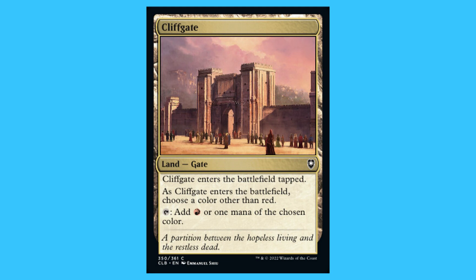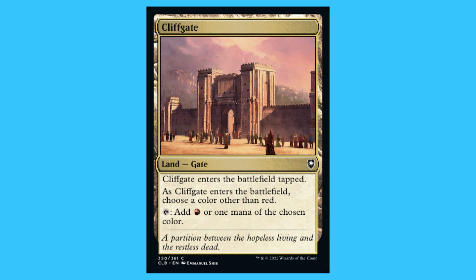Cliffgate: a land, gate, common — enters tapped; as it enters choose a colour other than red; tap to add red or one mana of the chosen colour. Woodgate: a land, gate, common — enters tapped; as it enters choose a colour other than green; tap to add green or one mana of the chosen colour.